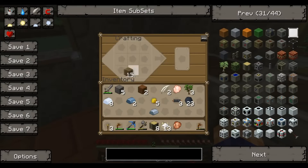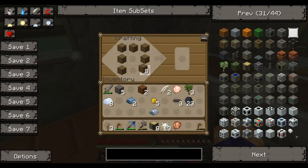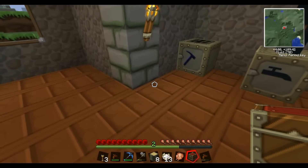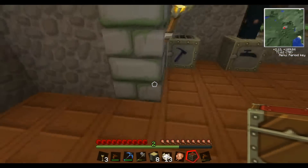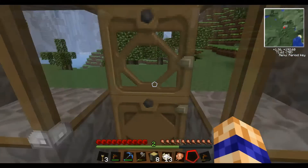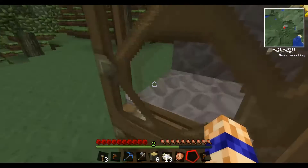First of all, we'll make a chest. Let's make a chest. I think it's really easy to make pipes. Let's put you there — yeah, that's good. Now we need to find some sand, let's go get some sand.